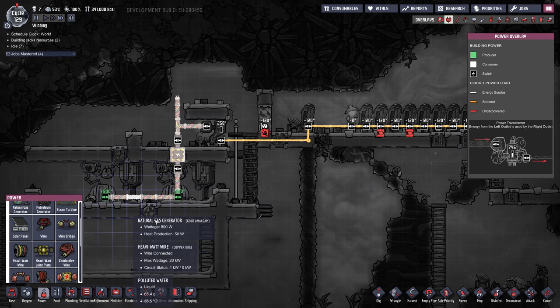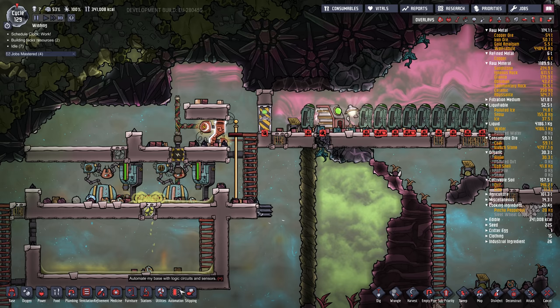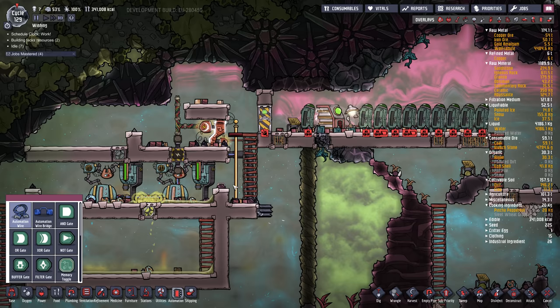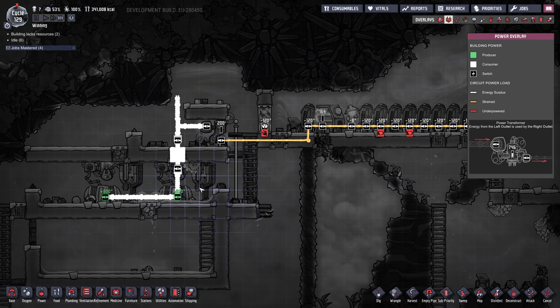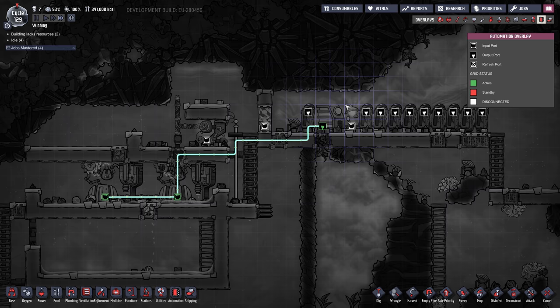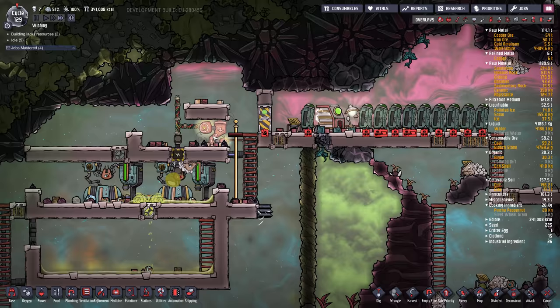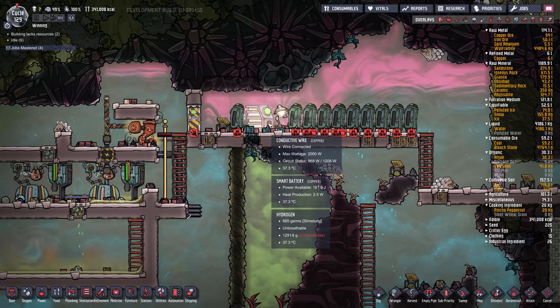You want to put a battery on the light side of the circuit. I like to use a smart battery. That'll charge up, but what you want to do is set up automation wire between the smart battery and your natural gas generators and set the smart battery to something like 50%. The battery will charge to 50% and shut off your natural gas generators so it's not wasting power. With just this small transformer we're getting brownouts — not enough power — so some power flows to the battery but not enough.